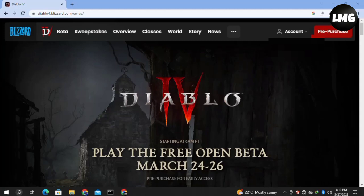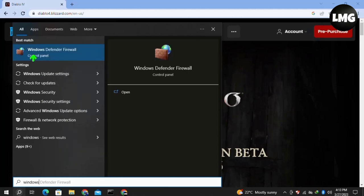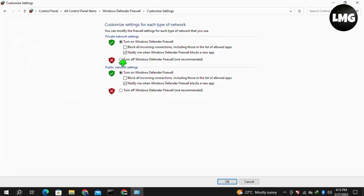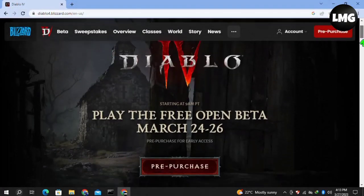Our fourth method: click on your search bar and search for Windows Defender Firewall, then click to open it. Once there, click on Turn Windows Defender Firewall on or off. You will see the settings interface — click Turn off Windows Defender Firewall for both the private network and the public network, then click OK. Close this window and re-launch your game — your problem will be fixed.